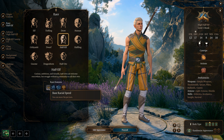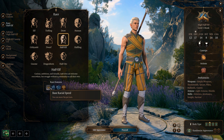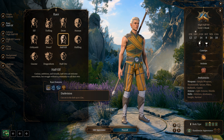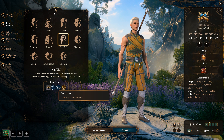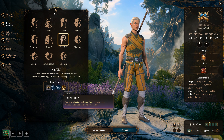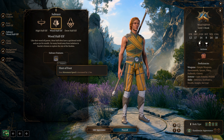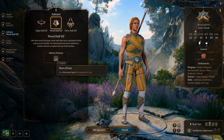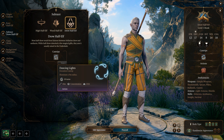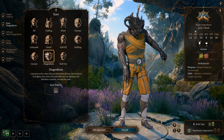Half-Elves have 9-meter movement speed. We'll ignore the human side's weapon and armor proficiencies — we're not using heavy armor or weapons. They have dark vision at 12 meters and advantages against being charmed, and they cannot be magically put to sleep. Wood Half-Elves add 1.5 meters movement, and for Drow Half-Elves, you get the Dancing Light spell — not bad at all.